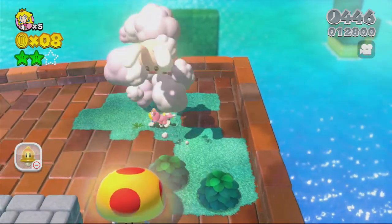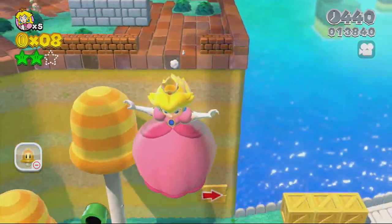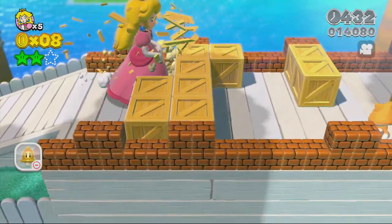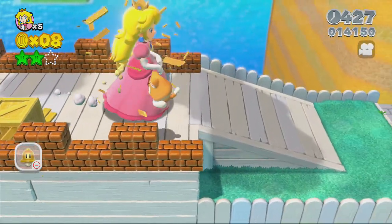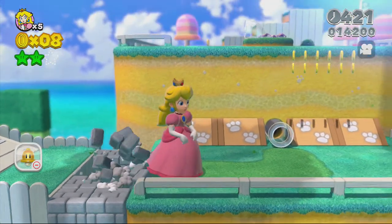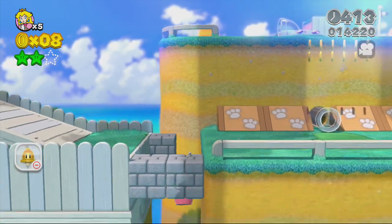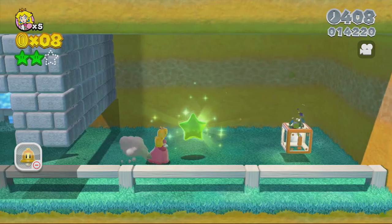There'll be a mushroom that crawls right here — get the mushroom, it'll turn you big. When you get big, grab the mushroom and run across this entire part right here. Keep running until you get to these bricks right here. Step on these bricks, then jump down where the bricks are, right where you dropped the bricks — and there you go. Run right across here and you've got the third star.